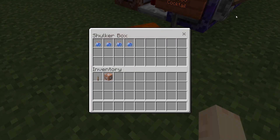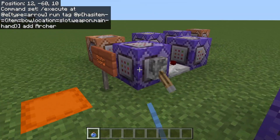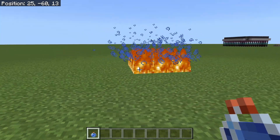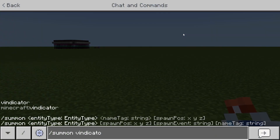Now we are moving on to the Molotov Cocktails. You're going to need to grab a lingering water bottle — it can be any lingering potion, but I use the water bottle so it has no other effects. Then you just basically throw it and it summons a whole bunch of fire all over the place. You can do this on flat land or on entities.